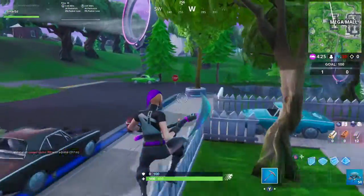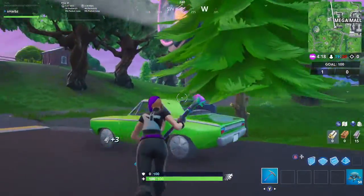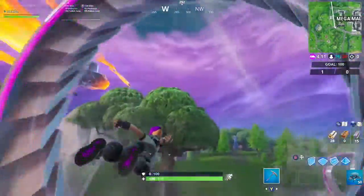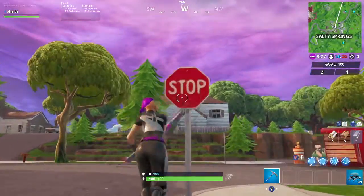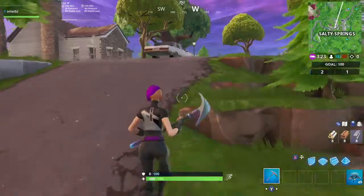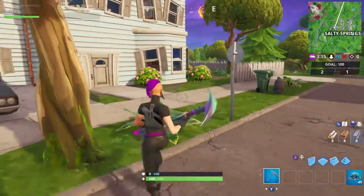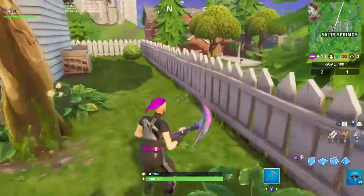By this point, if you got all four at Pleasant Park, two at Paradise, and two at Mega Mall, you should be on eight stop signs total. The last two are in Salty Springs, so we're going to use this slipstream to get in the air and glide into Salty. The two stop signs in Salty are right here — there's one here and another one behind the red car. I did forget exactly where it was and ran the wrong way, but it's down in front of the brick house on the road.